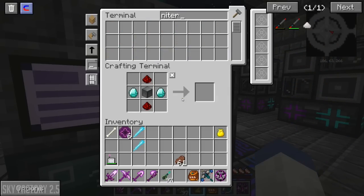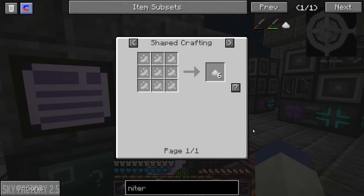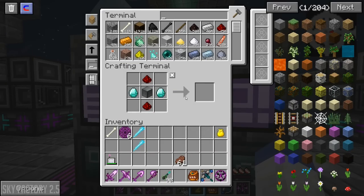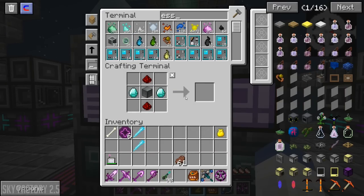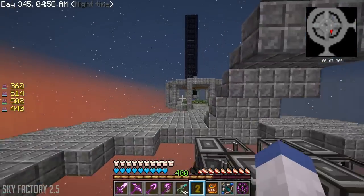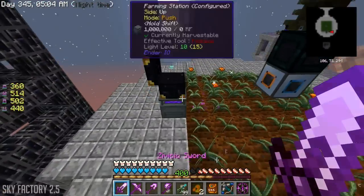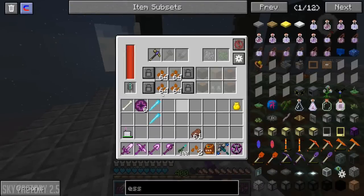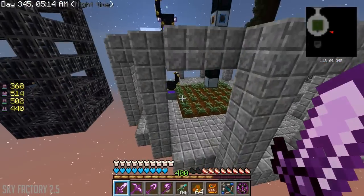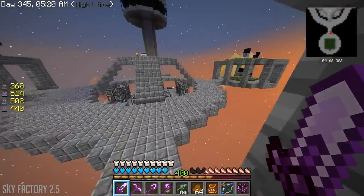We can make blizz seeds, which would give us what we need. We could set it up to pulverize it - pulverizing would give us four and a snowball. We need the dust, which is made with niter. Niter is made with saltpeter essence, so we need to make two new seeds. We can get rid of the ardite crop and cobalt crop and replace both with the new ones.